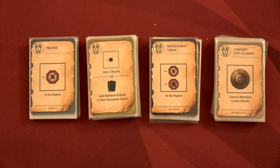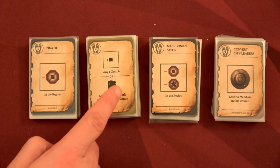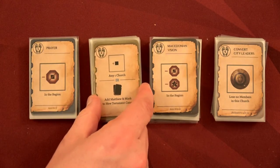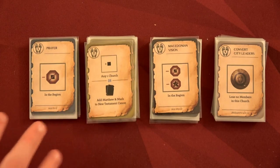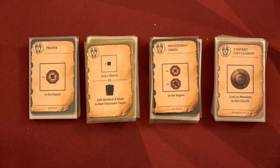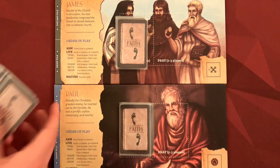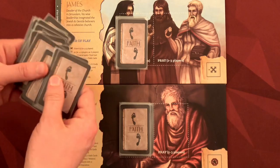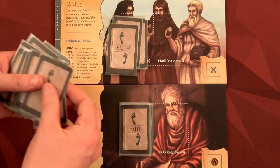The next step is setting up your faith cards. Each faith card has a cost — one, two, three, or four — and they're separated into different piles. Each apostle starts with their own set of six cards, and then each player gets dealt two random cards from the faith-two deck. The remaining cards get shuffled and placed on top of the board. During the mature phase of the game, we can use cards in hand to purchase these — that's the deck-building portion of the game.